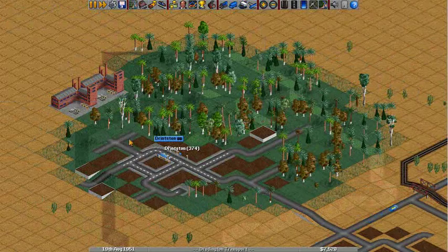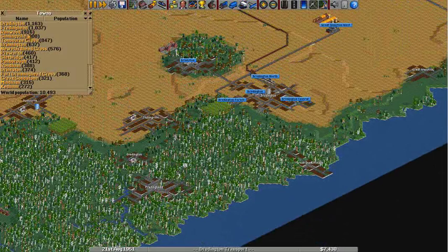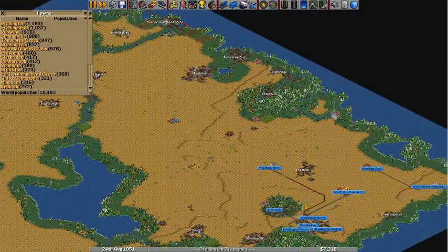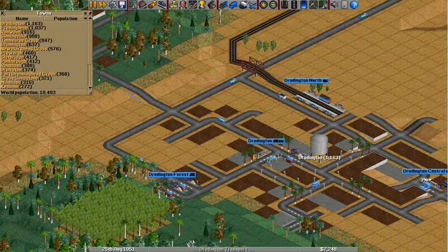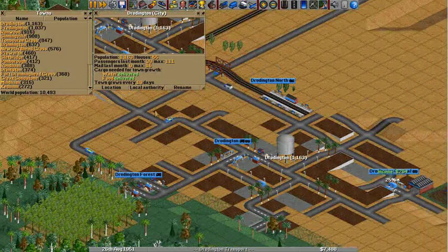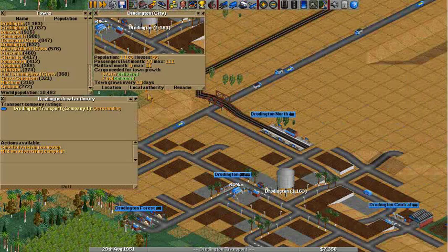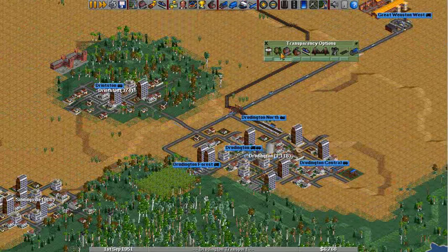Going from here to here. Now unfortunately the second largest is there — where's the third one? Runwood. That's kind of far away — we could get a plane going between there, because that's a lot of people we're gonna have to transport. But we are now producing enough food and water for constant growth here — every 19 days, that's pretty good. Yeah. Alright, so we'll call it a video there, and I'll see you next time.